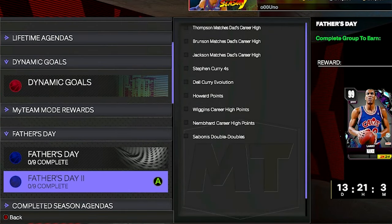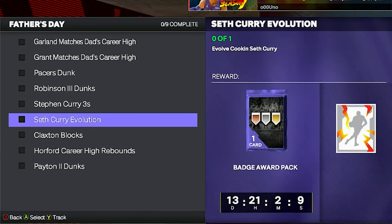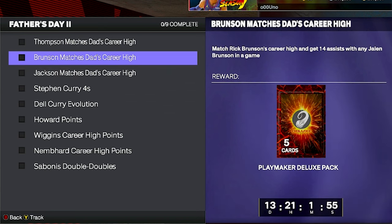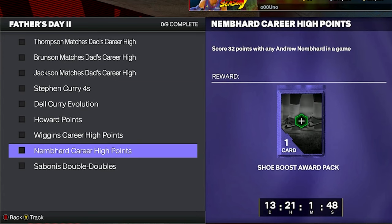Make five four-pointers with any Steph Curry over multiple Clutch Time offline or online games. Evolve Legendary Path Dale Curry. Score 10 points with any Jet Howard over multiple games. Score 47 points with any Andrew Wiggins in a game. Score 32 points with any Andrew Nembhard in a game. Get seven double-doubles with any DeMontis Sabonis over multiple games. The hardest thing about these Father's Day agendas is probably first acquiring all the cards you need, and then evolving Seth Curry and Dale Curry.